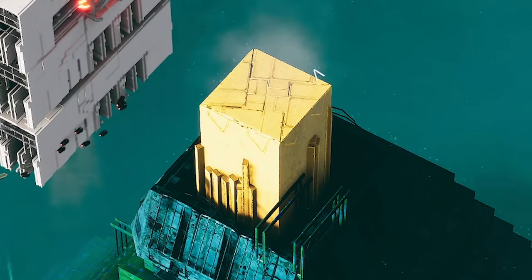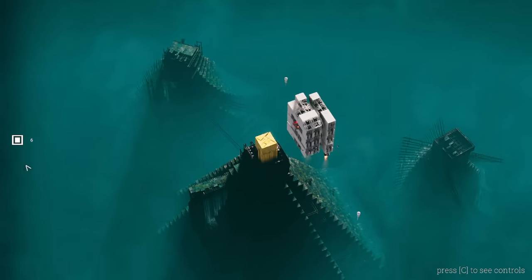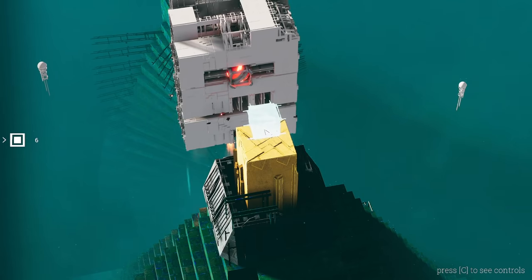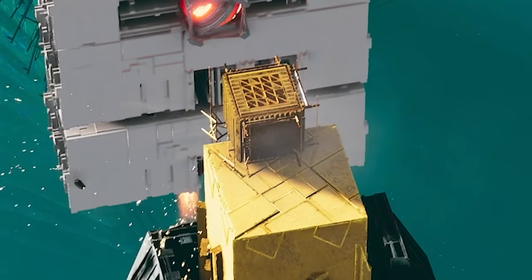So essentially this is the game. There's this yellow block on top of this huge pyramid thing and this is where we can build. If we come over to the left over here, we have an ultra heavy cube. We can click on that and place these wherever we want. We can rotate to 45 degrees so we can place one right on the edge.